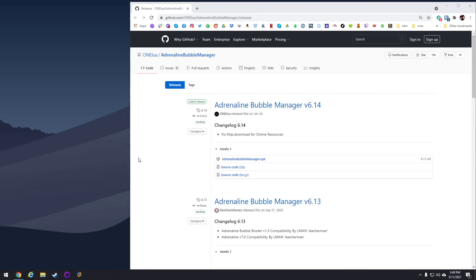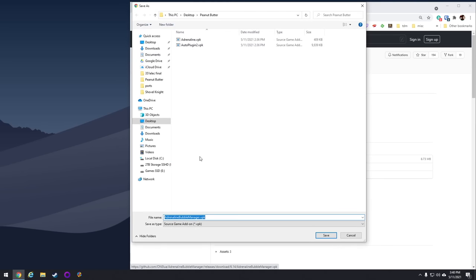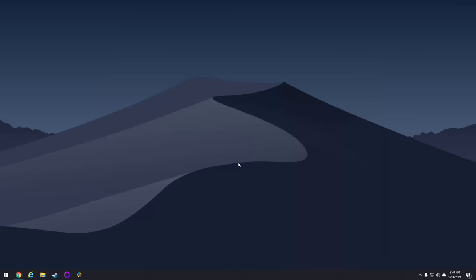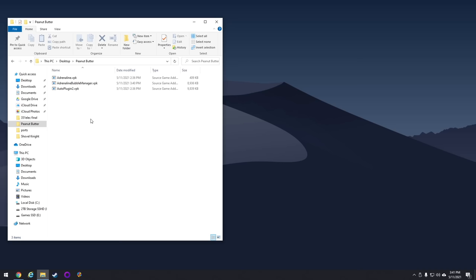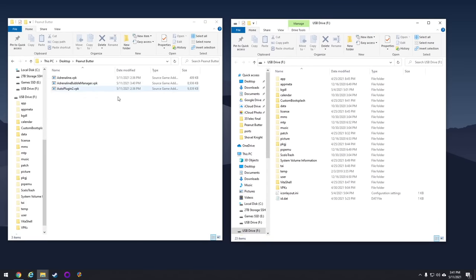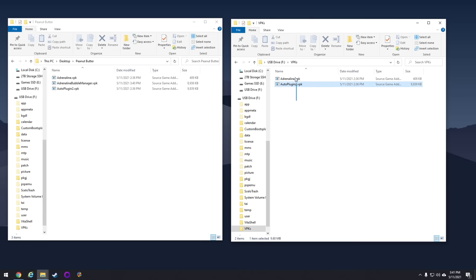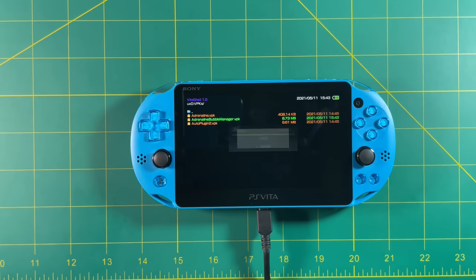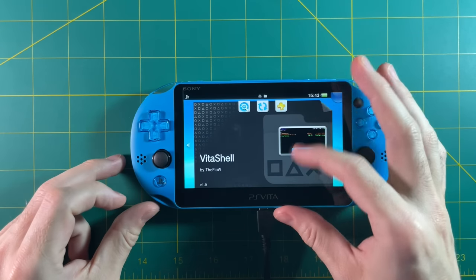I promised to show you how to organize things, so let's do that now. We're going to download another VPK called Adrenaline Bubble Manager. The process is the same: go to the GitHub page (linked in my written guide), download the VPK, plug in your PS Vita using Vita Shell, and move it into the VPKs folder. This is the general process for installing VPKs manually. Once you're back on your device, install it just like the other VPKs, then close out of Vita Shell — and there you can see the Adrenaline Bubbles Manager.